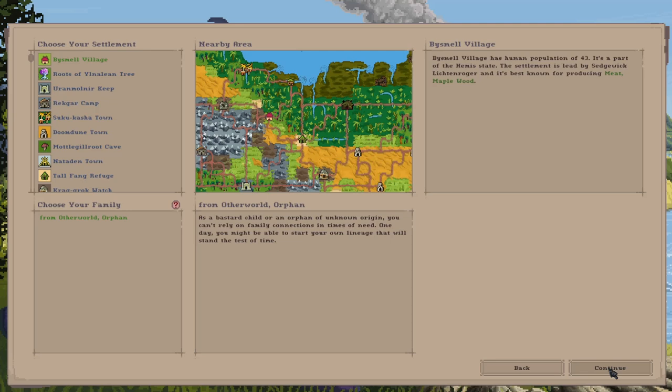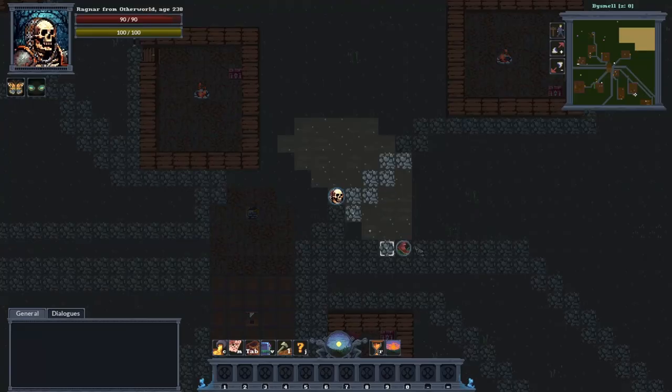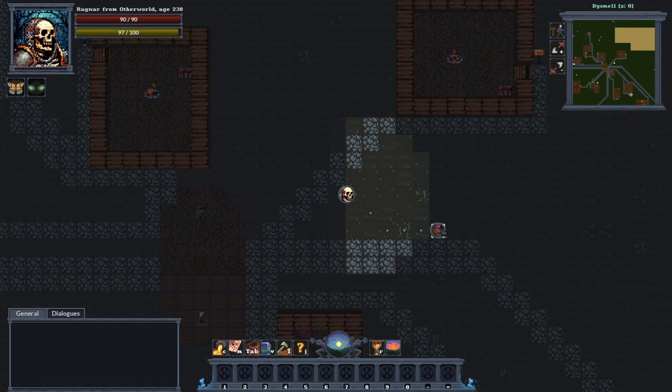Let's start a new campaign. We will start in Oismal village — let's just start there for now. The first thing you want to do is leave the settlement.